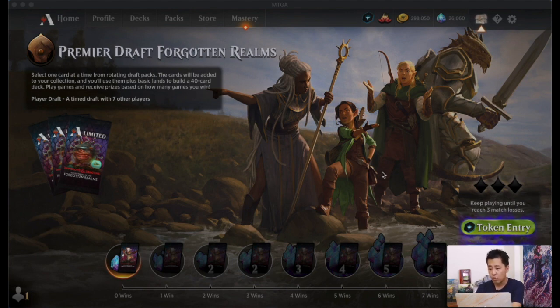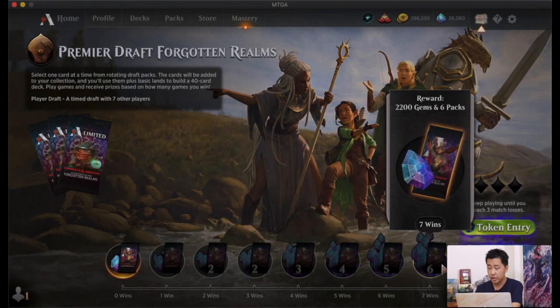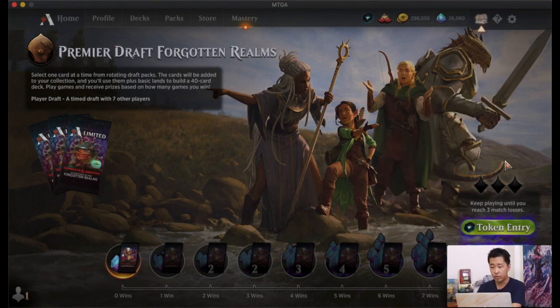We'll go into the Premiere Draft event. As you can see, you can go up to seven wins, just the same as Quick Draft, and you play until you get three losses. The cost is higher at 10,000 gold or 1,500 gems. This is a new season so we're back in bronze, and since we have a token entry we're going to go in by the token.